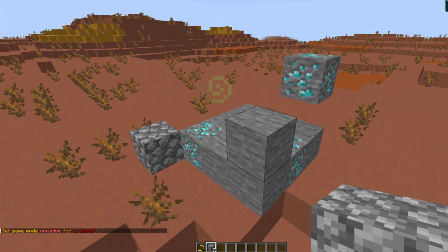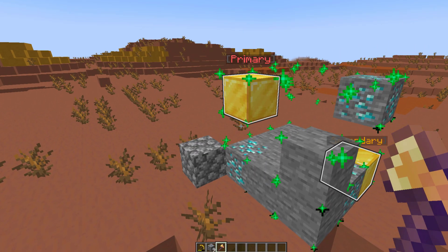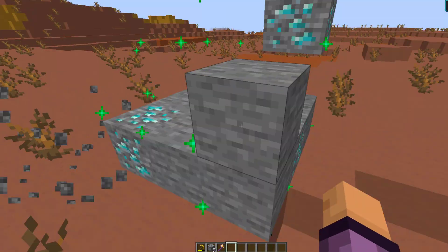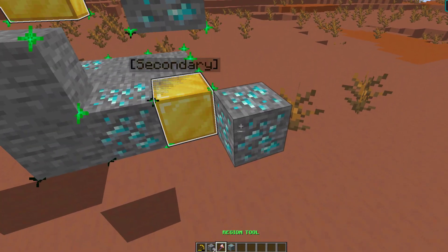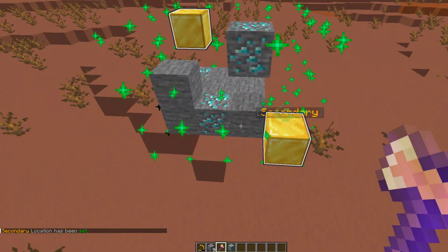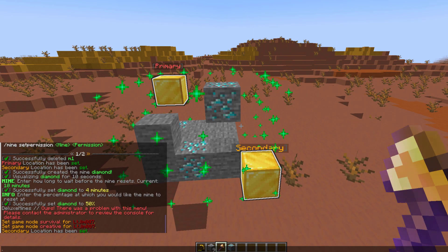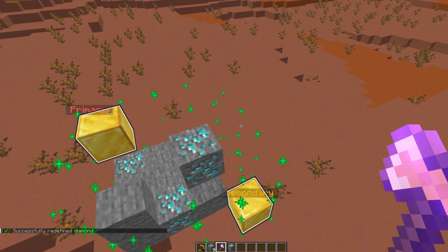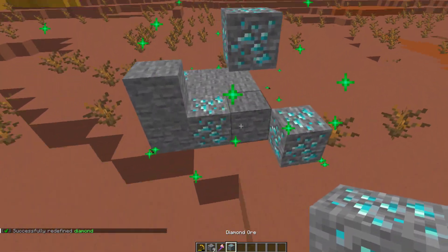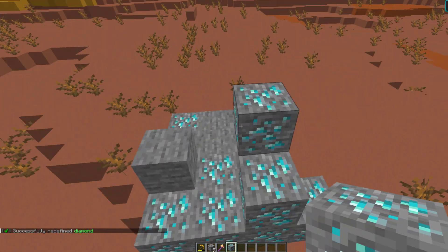Another useful feature is the redefine feature. We can grab our wand back and make the selection a little bigger — extending one more block in either direction as the secondary selection. Then we do /mine redefine and then diamond, and that's going to redefine the limits of the mine so that when it resets it will fill in these expanded areas as well.